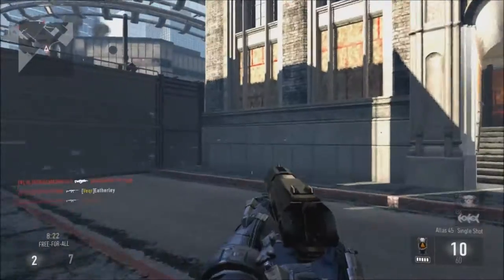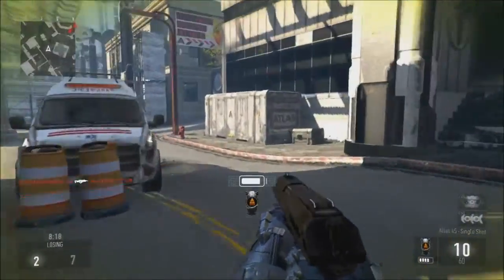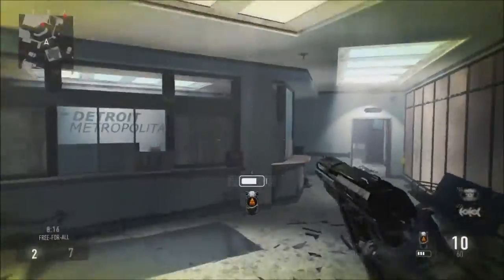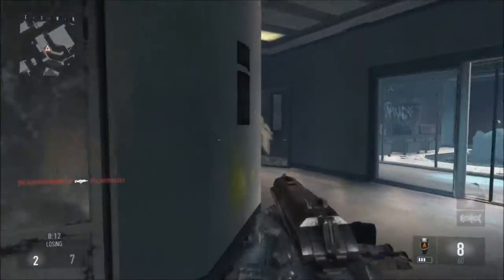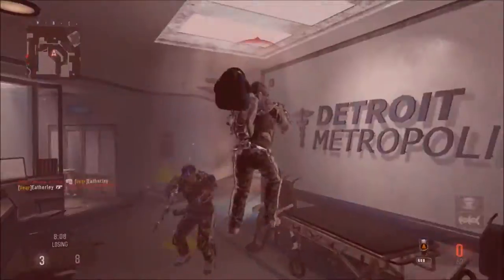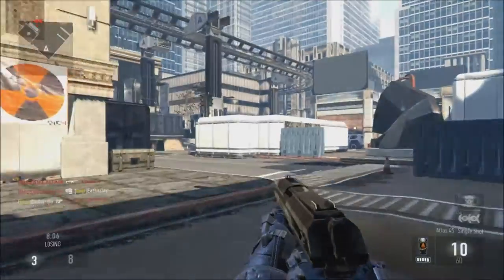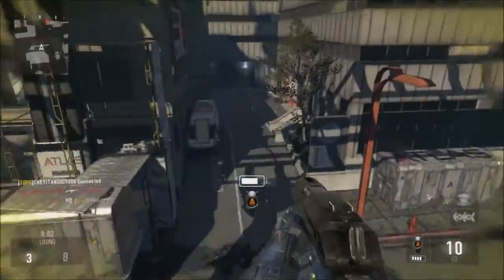It's unlocked at level one, so you can use it from the very start. Sign ammunition is 10 plus 30 without Scavenger, or a maximum of 10 plus 60. The rate of fire is 800 RPM, which is significantly faster than the A4.